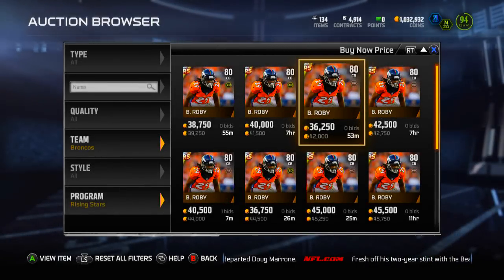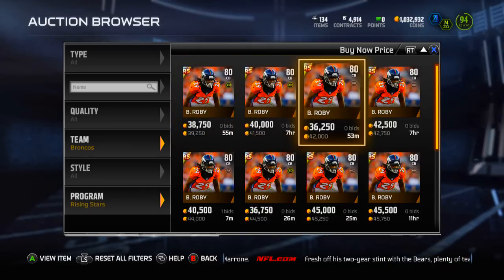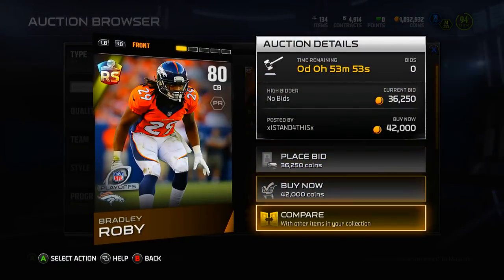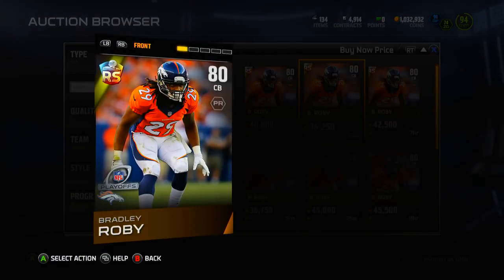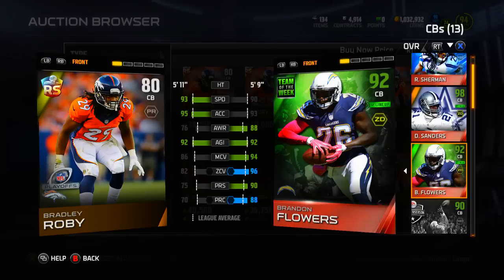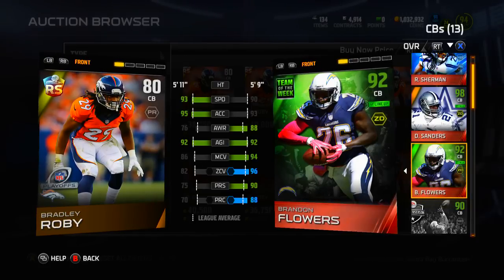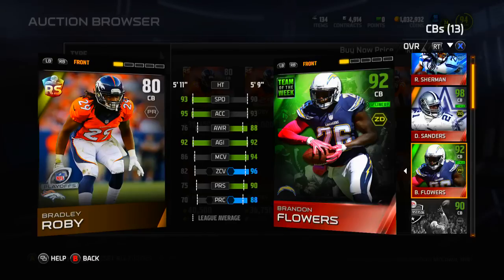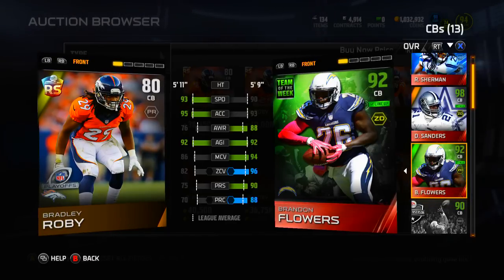What's going on guys, I'm with Moose and today we have a new rising star in packs for the playoffs. For some reason it is a bronze Bradley Roby — no one really knows why. They probably just messed it up; it pretty much should be a gold. If you look at him, he's a pretty solid card, even compared to Brandon Flowers. His 93 speed is going to be really good when you upgrade him.